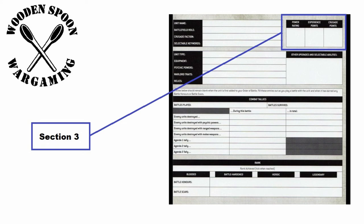Section three covers power rating — which can change and should be kept up to date — and experience points. As you go through games you build up experience points by completing agendas, killing units, and being marked for greatness. Section three also includes crusade points, which were introduced to help balance games between players who are just starting out and more experienced Crusade forces.